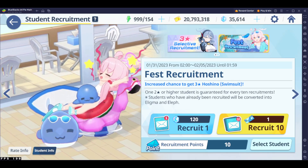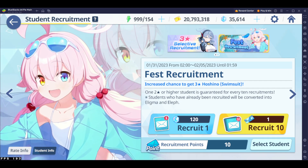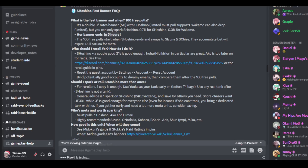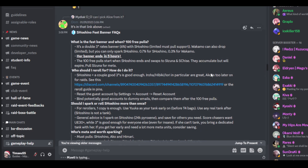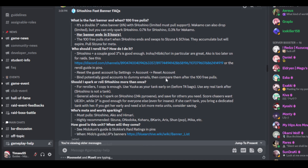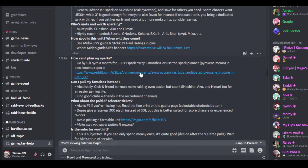Let's go back to Blue Stacks and talk about the reroll. First of all, if you haven't already, please join Blue Archive's official Discord. It has a very, very nice Frequently Asked Questions section — I'll have the link down below. You click the link, join the Blue Archive Discord, go straight to the FAQ. It has everything: what you need to roll, what to aim for, how to save, what is meta, what's coming next, and all that stuff.